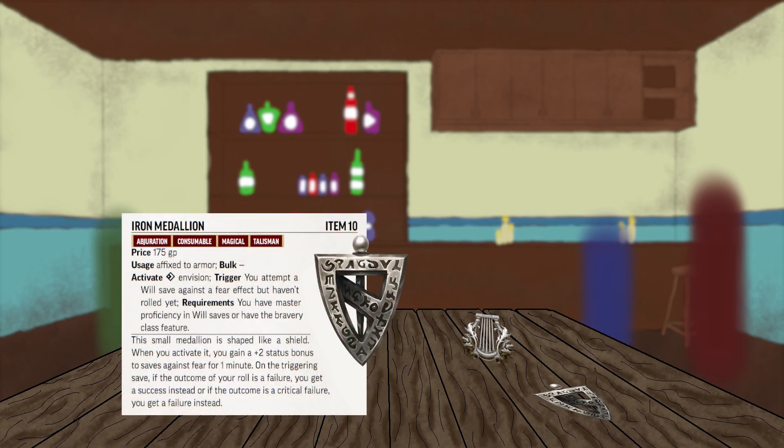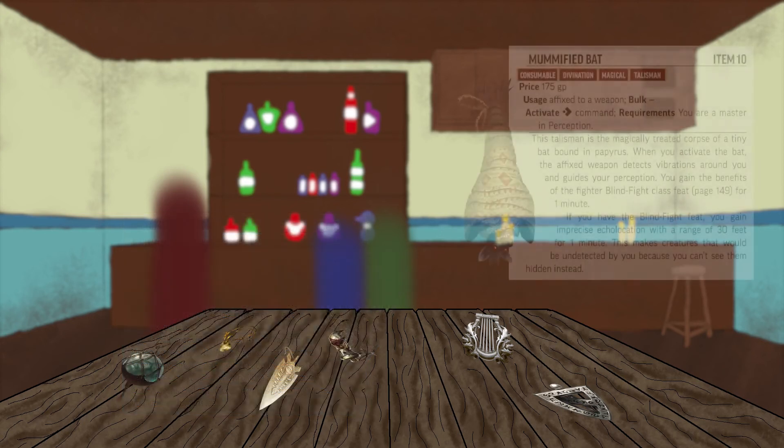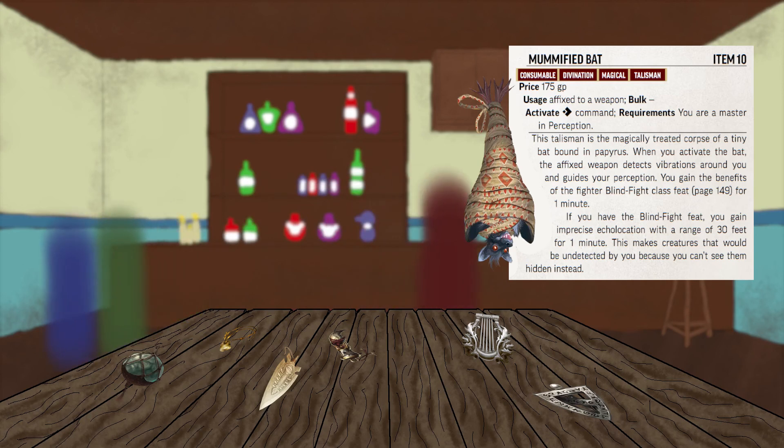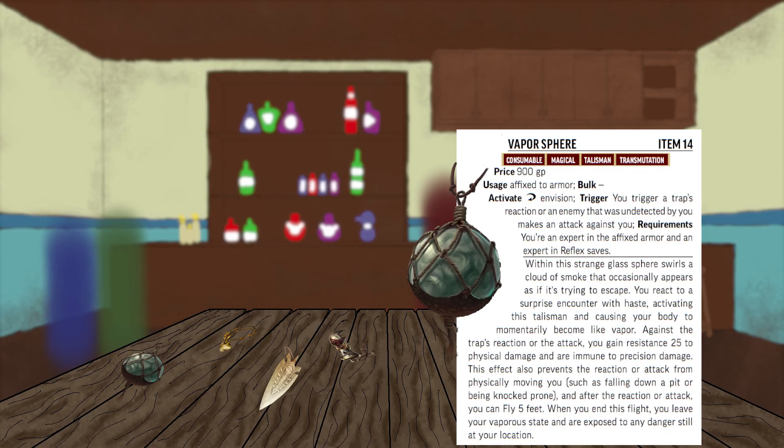Iron Medallion is a level 10 armor talisman; those with a masterful Will stand to benefit from this talisman's protection against fear effects. Mummified Bat is a level 10 weapon talisman; even those with masterful eyes stumble in the dark and struggle against those hidden by invisibility. This talisman relieves such difficulties by giving you Blind Fight — or, if you already have that, imprecise echolocation — for one minute. Vapor Sphere is a level 14 armor talisman; you must be an expert in Reflex saves and your armor to benefit. When activated, you gain 25 resistance against physical damage and immunity against precision damage from the triggering effect. In addition, you are immune to forced movement from the effect and can fly 5 feet before the talisman burns out.